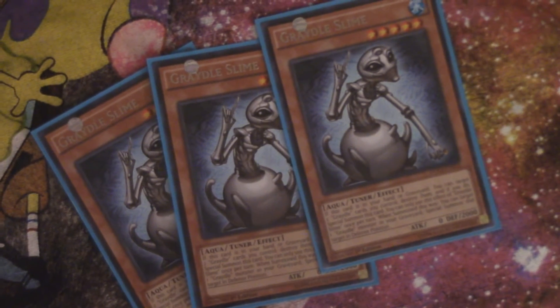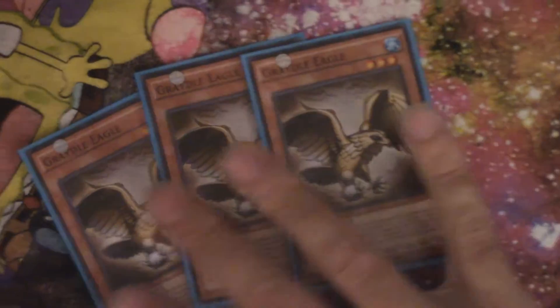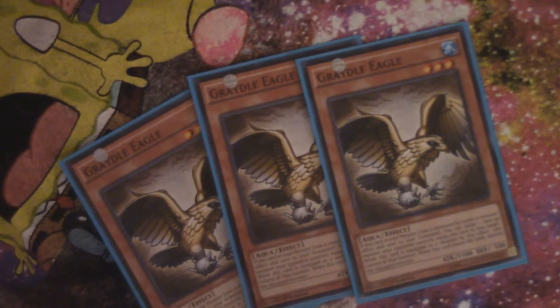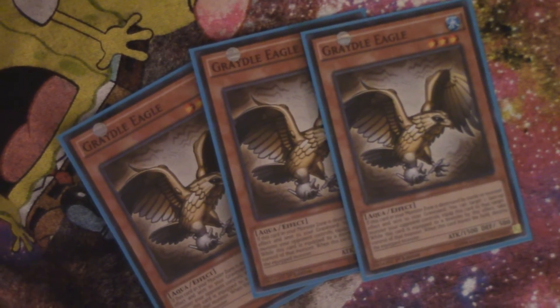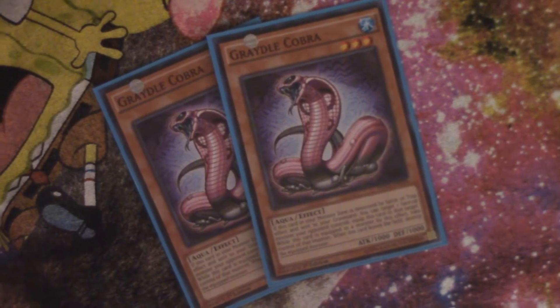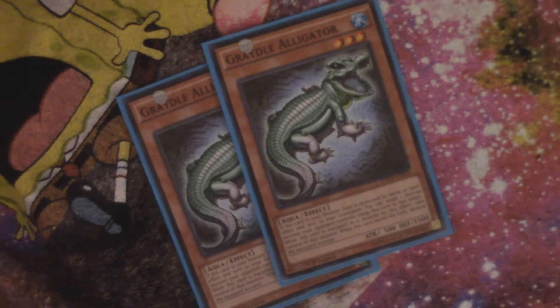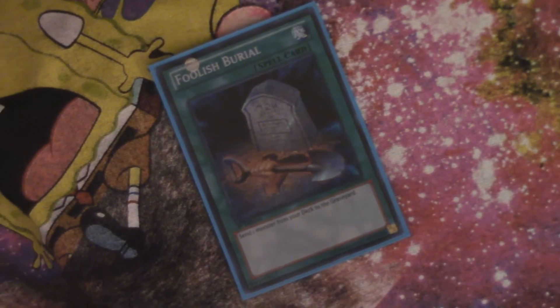We're also playing three Gradle Slimes, which has a great effect to get itself on the field and more Gradles, and can go straight into synchros at level eight or higher. For other Gradle monsters, we have Gradle Eagle — when destroyed by battle or a monster effect, you can target an opponent's face-up monster and take control of it by equipping Eagle to it. Cobra does much the same thing except with trap effects, and we're playing two of those. We also have two Gradle Alligators, which does the same but with spell effects — though all of them get their effect when destroyed by battle.